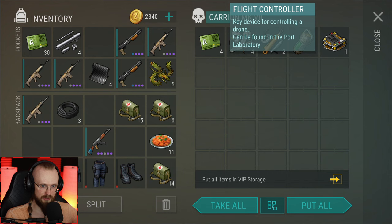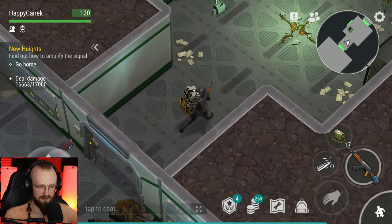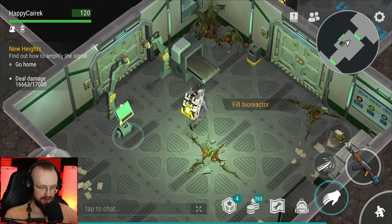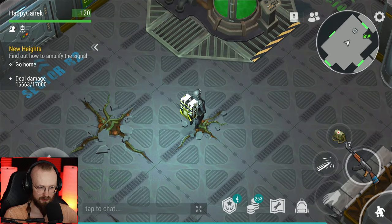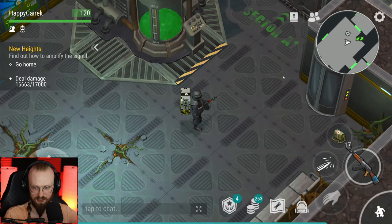We've gotten here a flight controller — only one. That is a lot of guns to get just one flight controller. And you need 10 of them total. I can't activate this anyway since we need another bioreactor. It would take us quite a while. We need 10 flight controllers in total — so we'd have to clear this full laboratory at least five times if we get two controllers per run. We can probably do hard mode and get four controllers, but that would require an insane amount of guns.